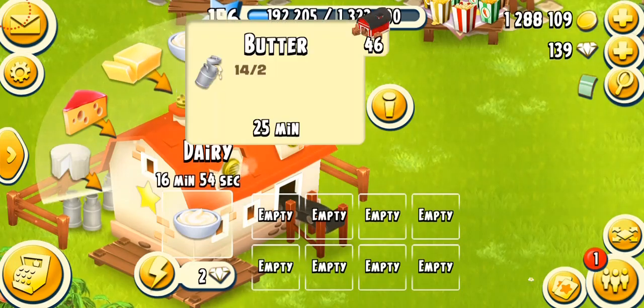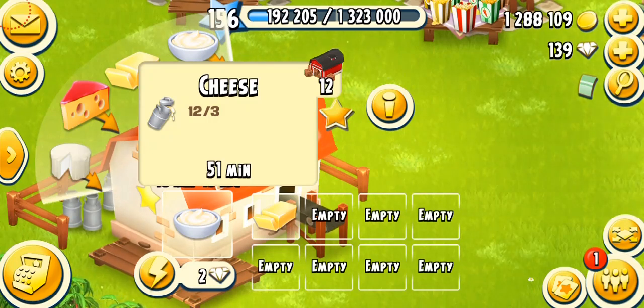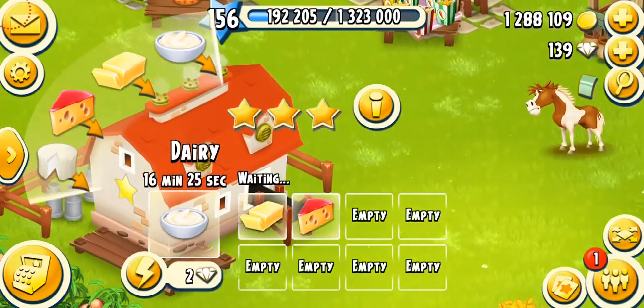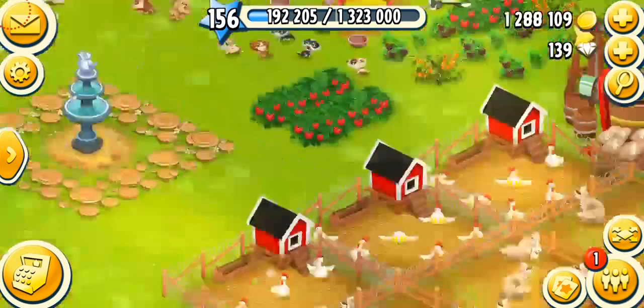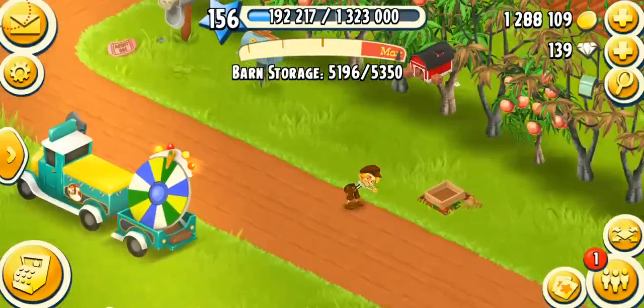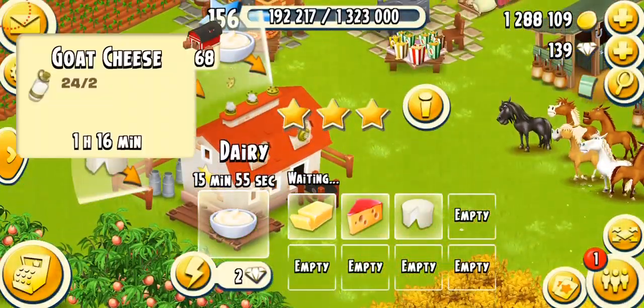Level nine unlocks butter. Butter takes 30 minutes, or 25 minutes on a fully mastered machine, and needs two milks. Cheese can be very challenging — I have 12 right now. I tend to keep all products at least 50 to 60, same as my sugar mill. I never sell these products. Cheese needs three milks, which can be challenging because you only get 15 milk every hour — so hiring Rose is a better option, or Rose and Ernest together. The next is goat cheese, which needs goat milk, not cow milk. Goat milk is not that hard to get and sometimes you can find it in the paper.